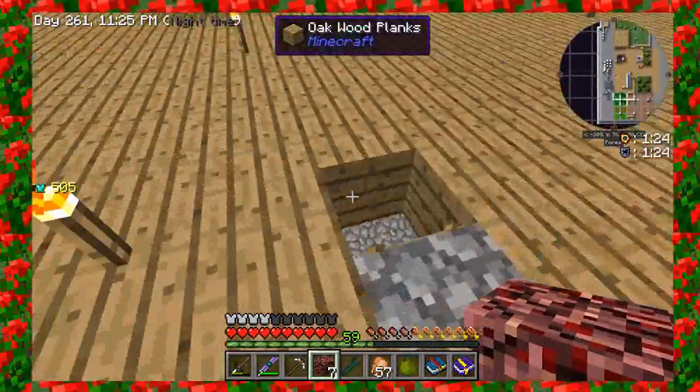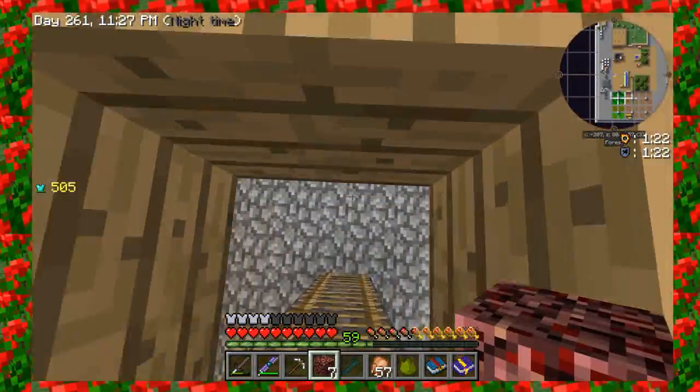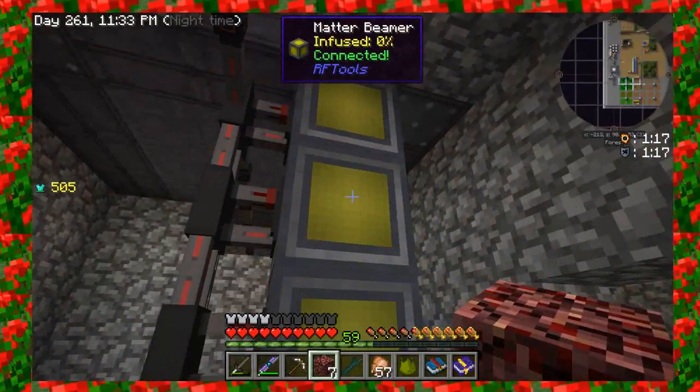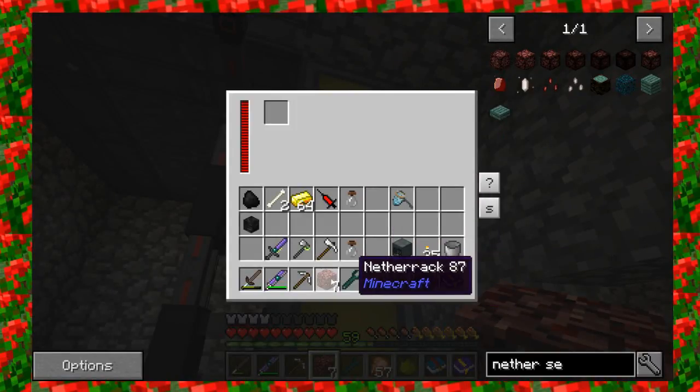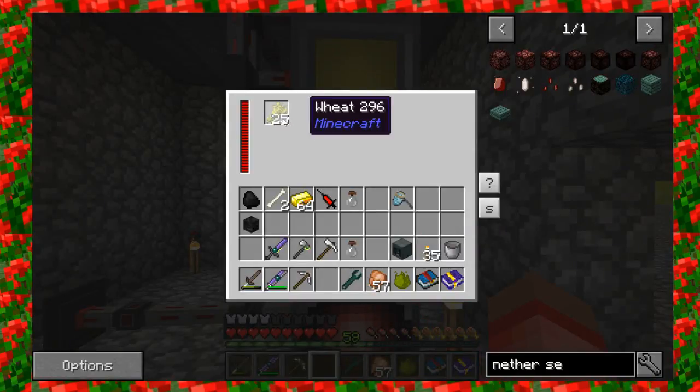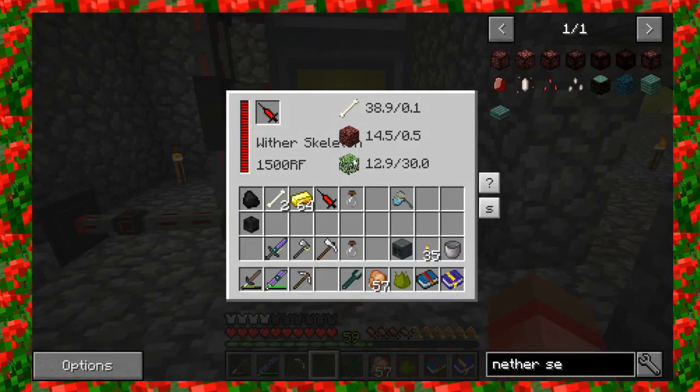I've got some netherrack here — just going to drop down and back in our little hidey hole. I was just putting that in the second beamer. I don't think it matters which one you put it into. For the third one, I actually just chose wheat because I have a ton of wheat growing up there. I could have chosen anything from the list — we've got potatoes, meat, and leaves as well, so any of those would have worked.